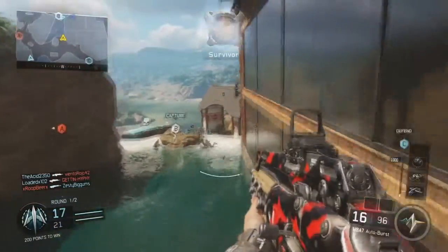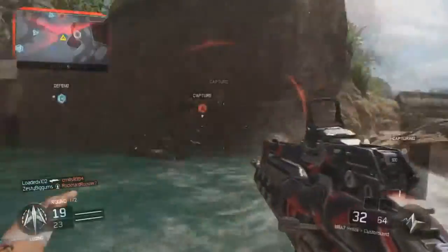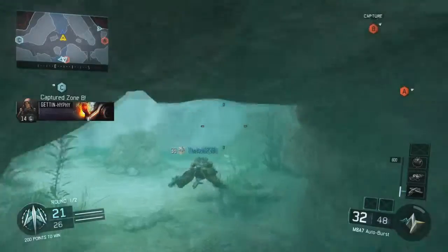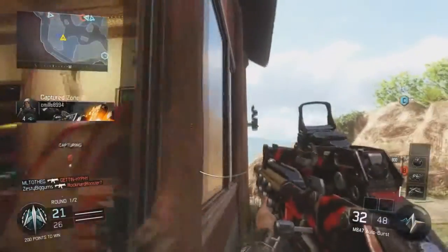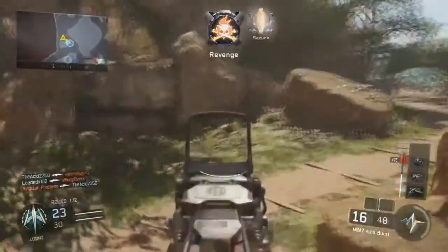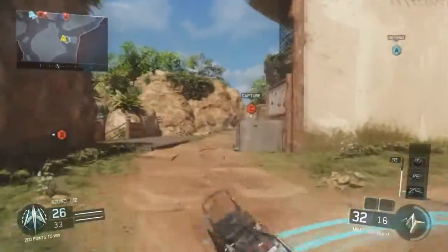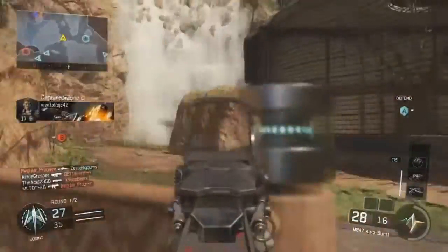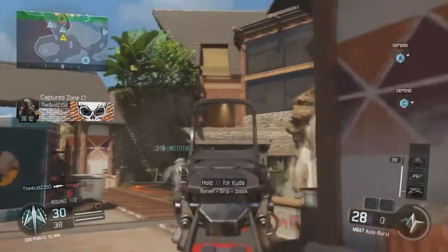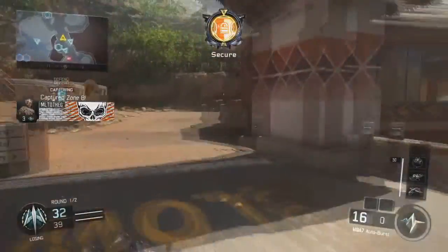Outrider neutralized. Enemy took B. Securing Alpha. Alpha secure. Enemy down. Losing C. Sniper down. UAV inbound. Enemy has Charlie. Securing C. Enemy down. C secure. Securing B. Enemy down. UAV inbound. All locations secured.